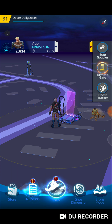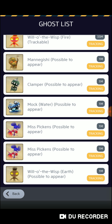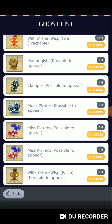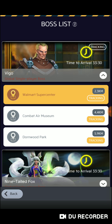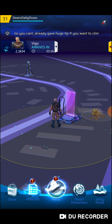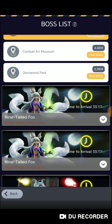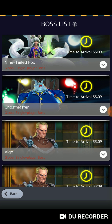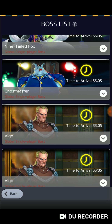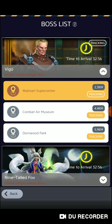Up here, the Vigo arrives — that's your big ghost. You can move these out of the way on the screen. A lot of people use the ghost tracker. I just click right where it says Vigo arrives in and it tells you where it is: Walmart, Combat Air Museum, Dolan Wood, Nine-Tailed Fox, Ghost Master — all these different ones. I've done Nine-Tailed Fox and Vigo. Ghost Master I've never been to — it's single player, so it shouldn't be too bad. Vigo, he's not too bad either.